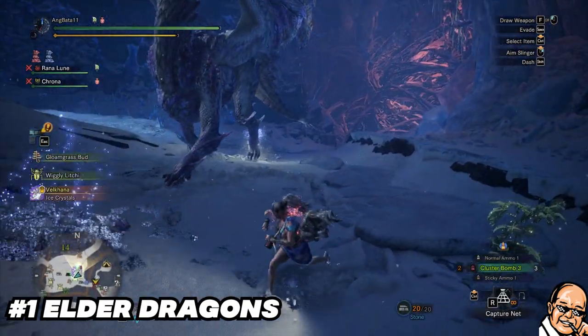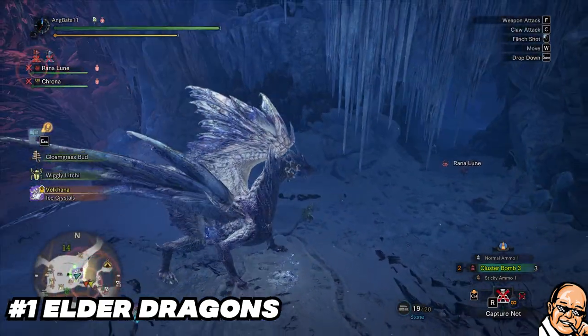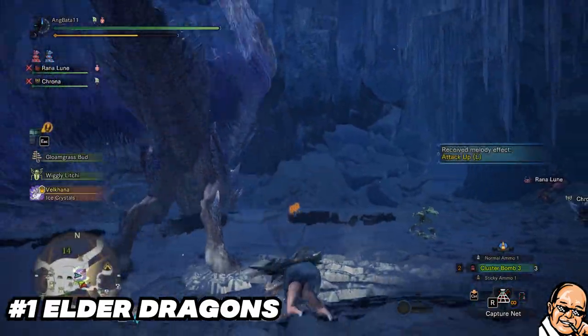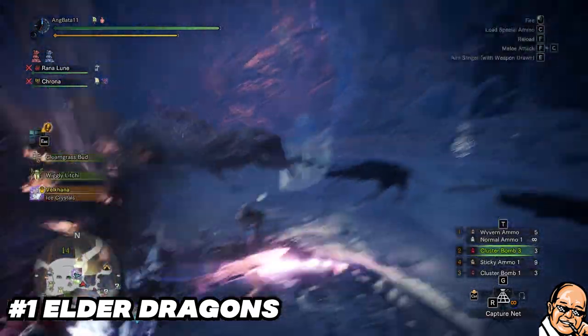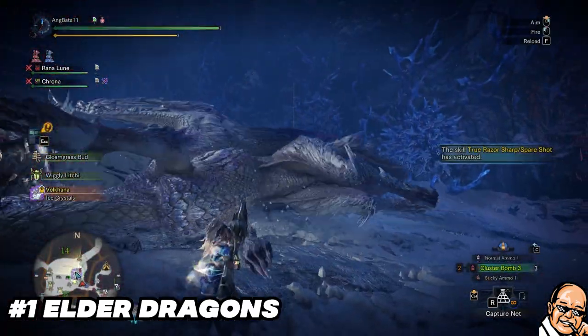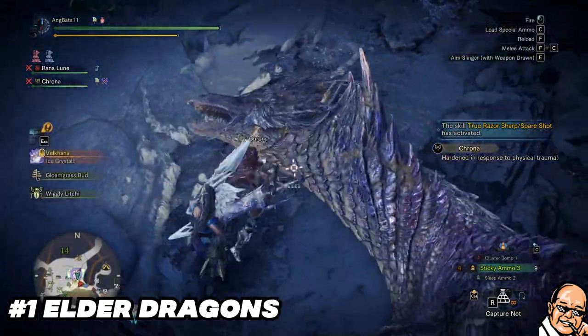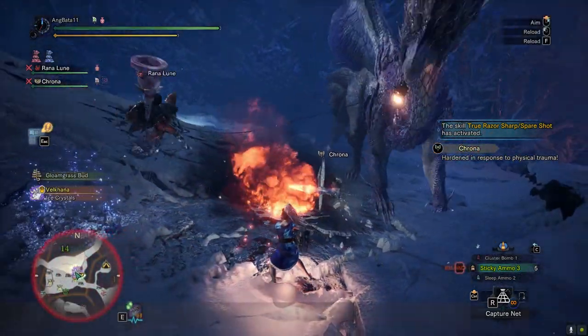Reason number one: you're facing an elder dragon solo or multiplayer. There's a real chance for you to run out of stickies here because you can't cap them. If you can't cap then you have to kill them. If orange Jesus is not on your side, you have no choice but to use farcaster — it doesn't matter even if you were good with the timing of using your mines or other ammo types.